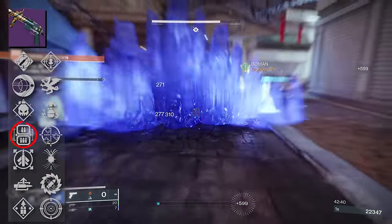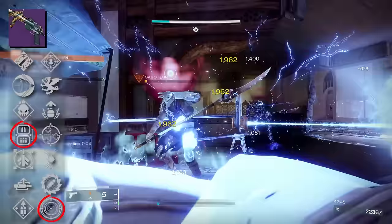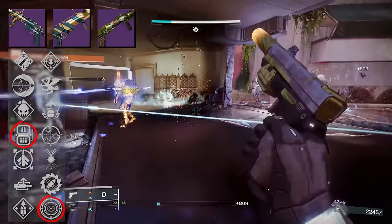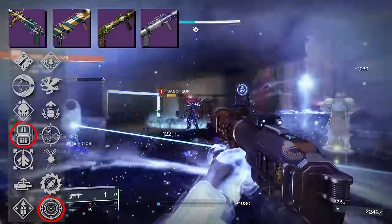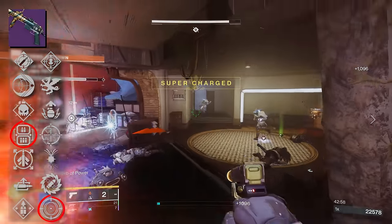Could you go that Lead from Gold and Frenzy roll? Sure. But at the same time, I gotta ask — why would you use this over Forbearance or Salvager's Salvo? Yes, I know Chain Reaction is getting a nerf, but then we also have waveframes like Undercurrent with Voltshot. The point is, Mountaintop can be an ad-clearing machine, but currently I think waveframes just have it beat.